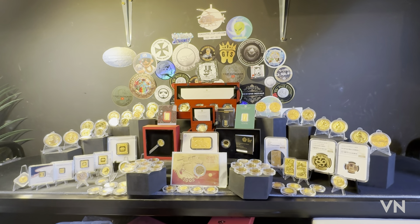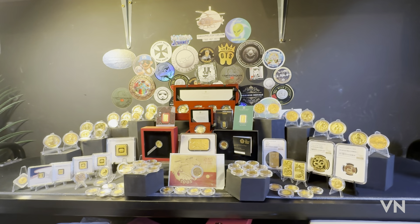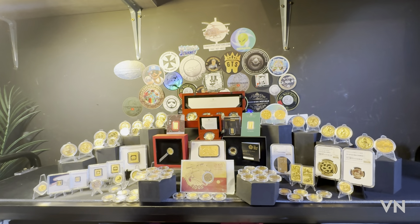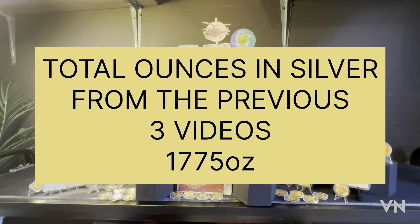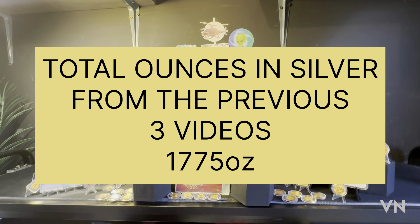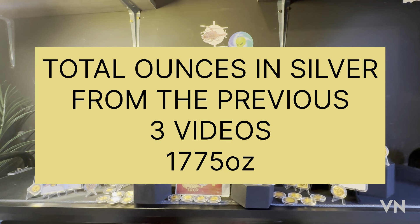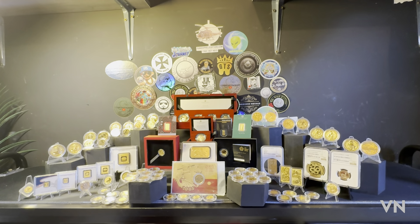The last three videos have shown you my total silver. To recap, the total I had in silver after all three - that was bullion, collectible bullion, proofs, slabbed and collectibles - was 1,775 ounces. Now I need to sell a bit of that and convert some of it into gold, and this is what I've got here in gold.